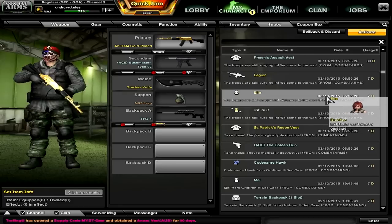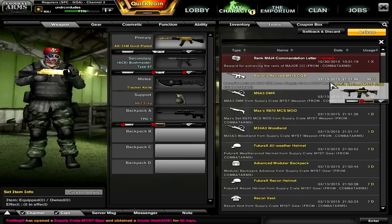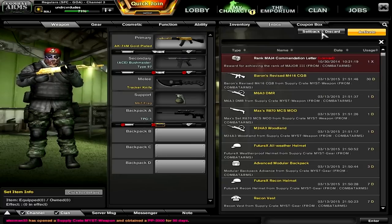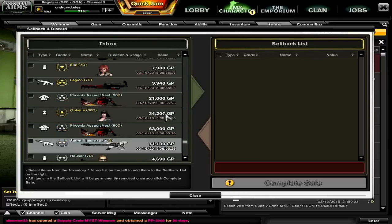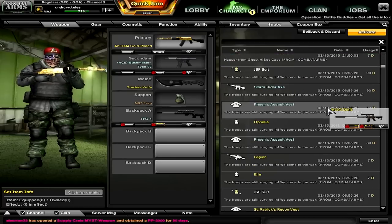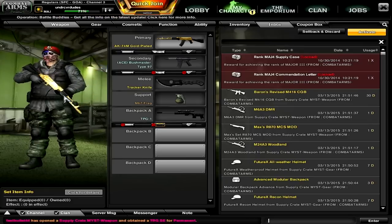So overall, it's decent. I've got some EXP passes, I already activated those. It's a pretty decent pull, I'd have to say. The 1-days are a little bit disappointing, but they're at least decent 1-days. I might do a review on them if you guys want — post it in the comments below if you want to see that. The Barron's Revised M416 CQB, very very happy about that one. I just want to quickly scan over how much the 90-day one goes for — that's 90 days, 71,000 GP. That's actually not too bad. Overall, I'm pretty happy with these pulls, saying that I didn't log into Combat Arms too much over the event. But other than that, it's Undercover Dudes, all the way from Down Under. Out.